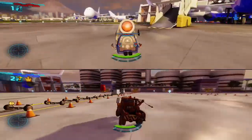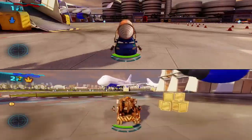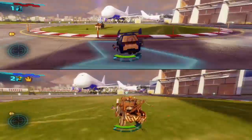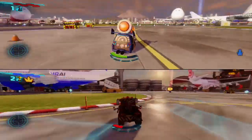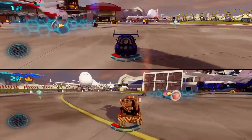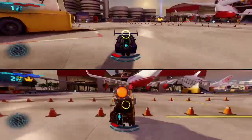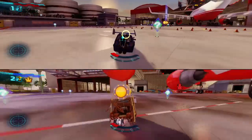Red Team has obtained the Disruptor. Red Team has lost the Disruptor. Red Team has obtained the Disruptor. Blue Team has obtained the Disruptor. Red Team has lost the Disruptor. Red Team has obtained the Disruptor. Satellite laser acquired.